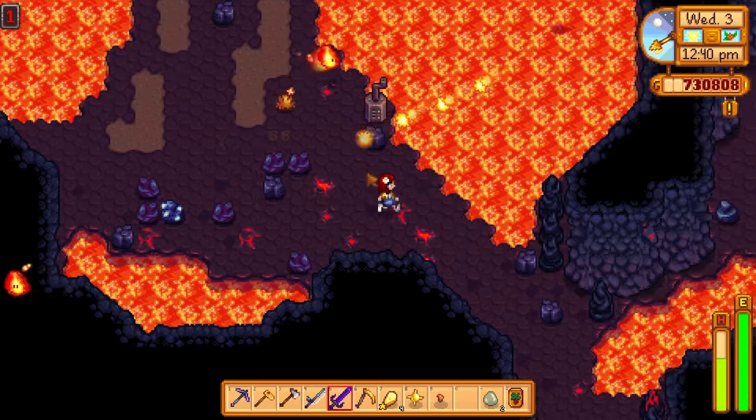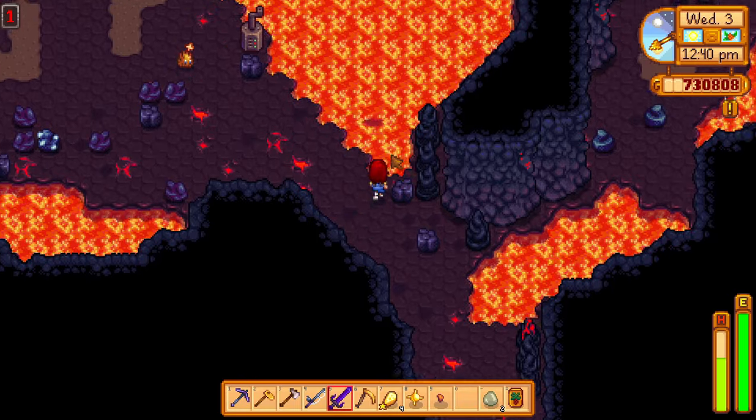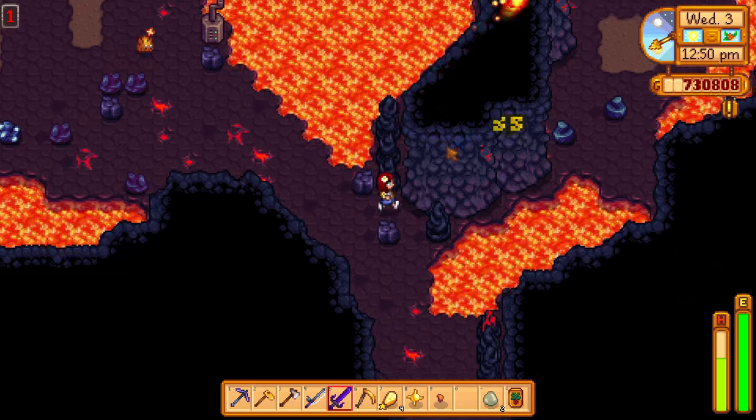Now this guy gave me a surprise when I first saw him: the lava lurk. This guy hides in the lava and comes up to shoot you with fireballs. You can kill them if they are two tiles away from you and they are not under lava.